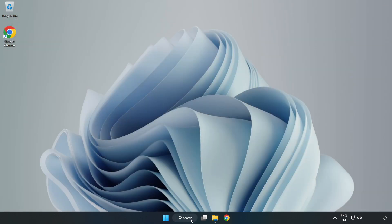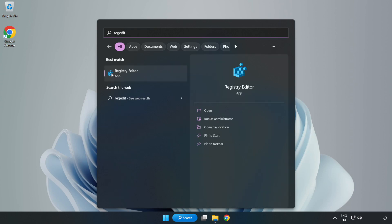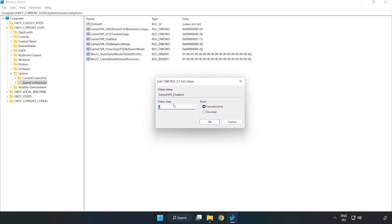Click the search bar and type 'RegEdit'. Click Registry Editor. Navigate to HKEY Current User, then System, then Game Config Store. Right-click Game DVR Enabled and click Modify. Type 0 and click OK.